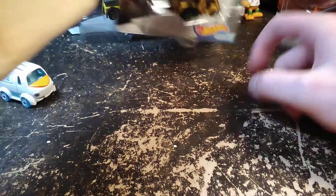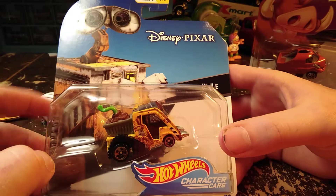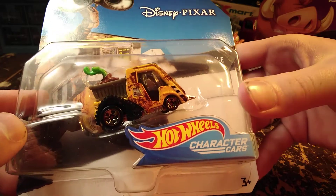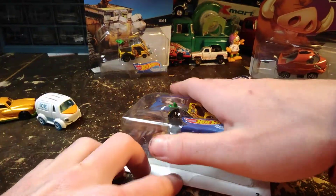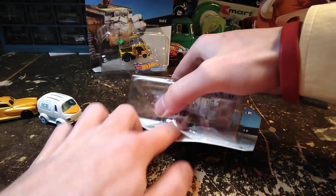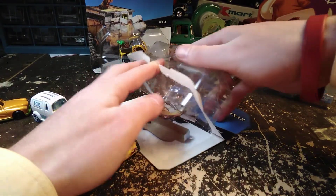We'll go to Wall-E next — Wall-E from Wall-E of course. They were pretty creative with this one. The reason it impresses me with Wall-E is because Wall-E is a machine himself, like he's a robot, and so for them to turn him into an actual automobile, I think that's pretty cool. They glue these down really well.